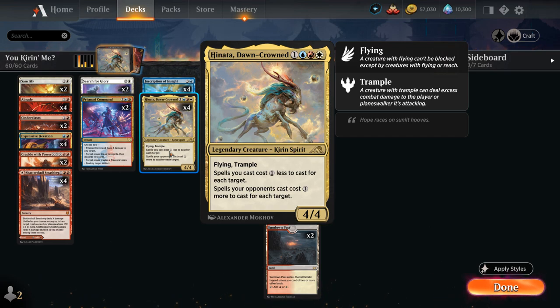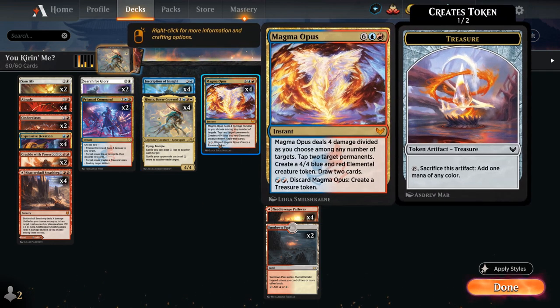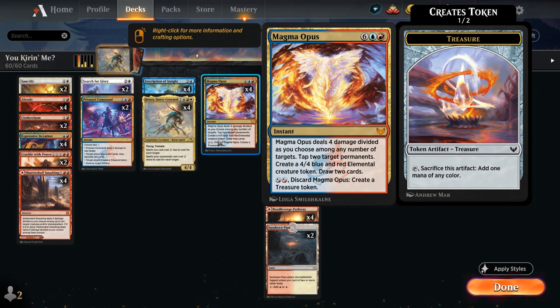Hinata is a pretty good creature individually, but becomes insane when combined with cards like Magma Opus, which typically costs 8 mana — dealing 4 damage divided among any number of targets, tapping 2 target permanents, creating a 4/4 elemental token, and drawing 2 cards. With Hinata in play we can routinely cast Magma Opus for just 2 mana by dividing the 4 damage among 4 different targets, targeting ourselves or our creatures if needed. For 2 mana, Magma Opus becomes quite the steal.